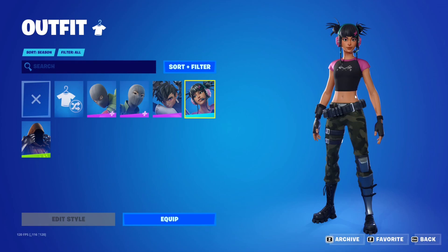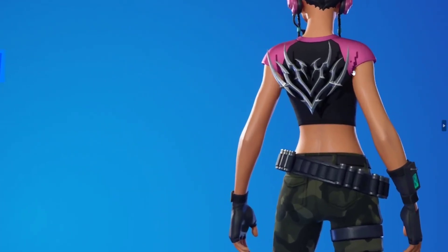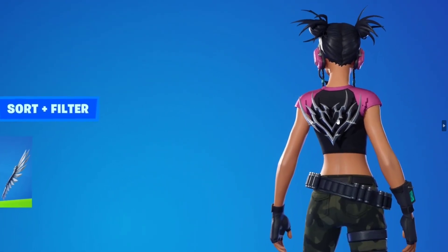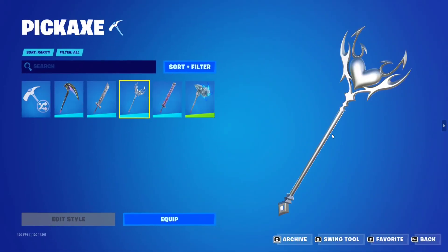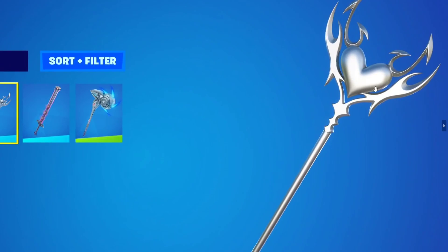The skin is called Tegan, and the backbling is going to be called Love Thorn. This is the backbling — pretty dope, pretty simple, looks like a spiky heart shape. Nothing too insane. And of course we have the pickaxe, which is going to be called the Love Lauren. Absolutely beautiful.